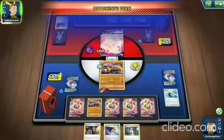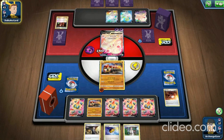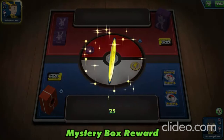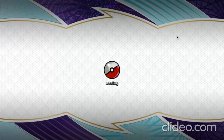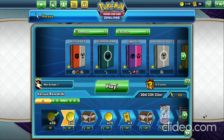The opponent has a Team Flare Grunt in hand which is unfortunate, but we have Professor's Research to draw a new hand and hopefully find an energy. He gets rid of the Grunt anyway, and there it is — the concession. That's the power of the Phalanx deck: it literally forces your opponent to concede every time. Just play it, trust me. Actually — no, don't do that, you'll make a lot of people mad.